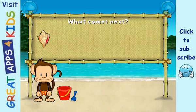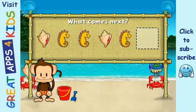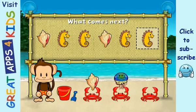Here's a pattern: seahorse, seahorse, shell, seahorse. What comes next? Seahorse. That's right. The pattern is shell, seahorse, seahorse.